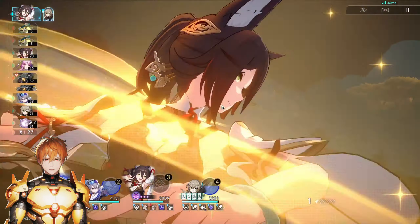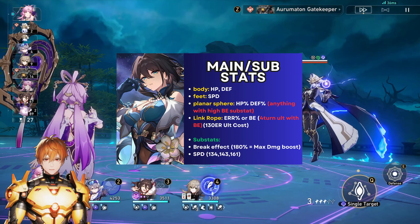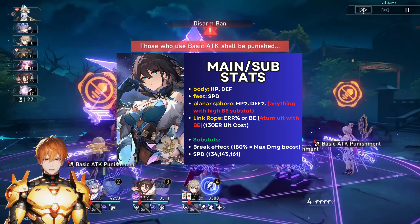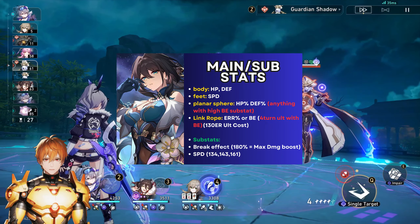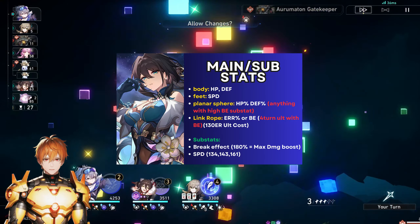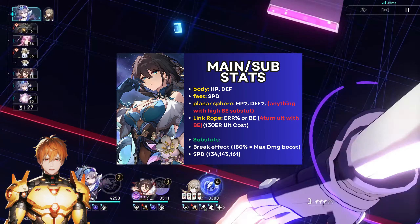For main stats: the body slot is either HP or defense; feet is speed; planar sphere is HP% or defense%, whatever you have available. For the link rope, use an energy regeneration rate rope or break effect — but keep in mind that if you switch to a break effect rope, you will not have three-turn ultimates.